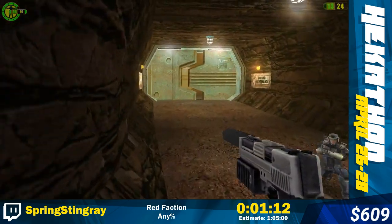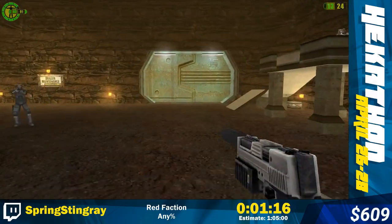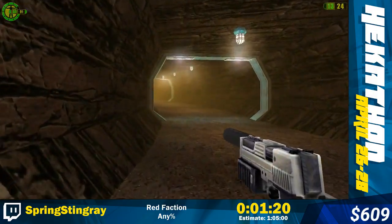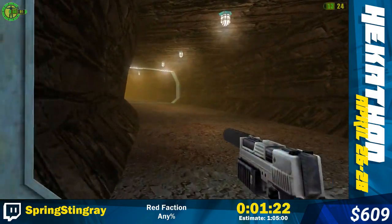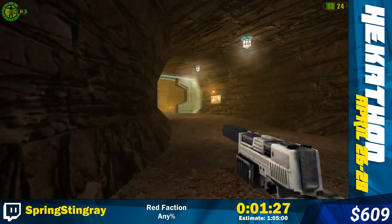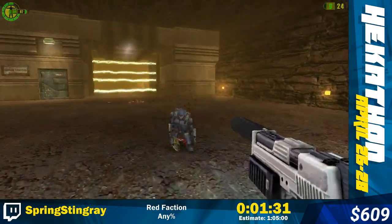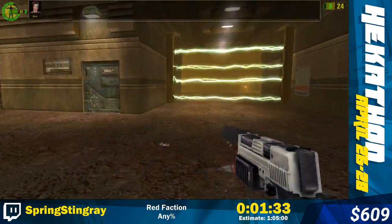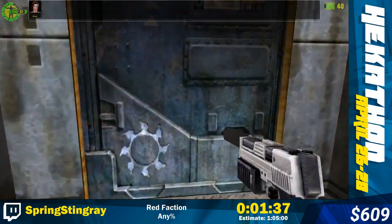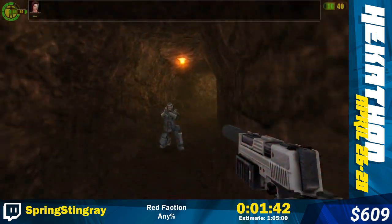Unless you're going up hills - if you're traveling up hills it's faster to jump, but if you're traveling downhill it's actually slower to jump. It's pretty minuscule, doesn't really matter too much. So there's a guard around the corner here with another rocket launcher. I'm just gonna try and get the headshot. I'm gonna swing wide of this door here because there's a guard that'll come through the doorway and get in your way.